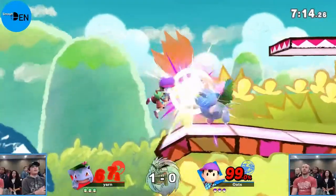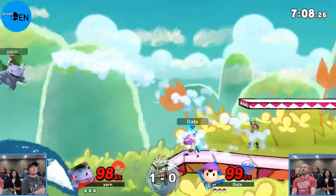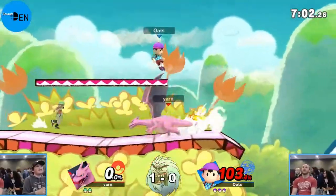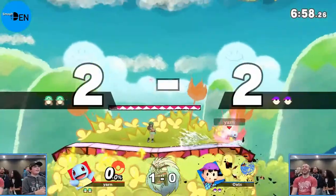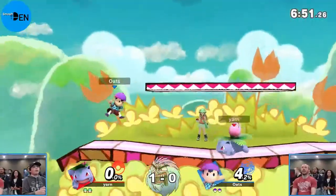He goes for the up B and recovers over the lip of the stage, putting himself in a very dangerous position and does get punished. There's that forward air - so many of Ness's hits like the forward air and PK Fire are massive multi-hits that stay around. He's able to get the kill on Yarn there - into the Charizard, who gets taken out immediately off the top. Gentleman's two stocks, Yarn gets back to Ivysaur as quickly as he can.